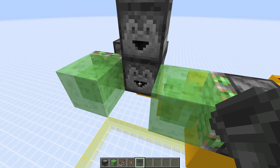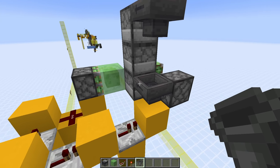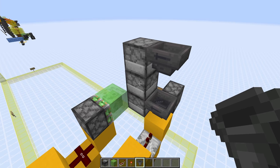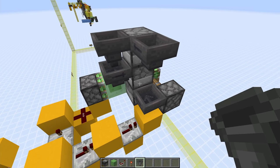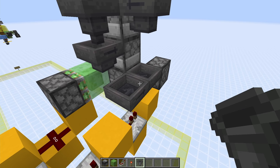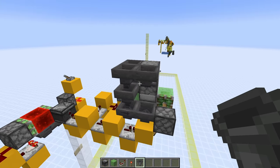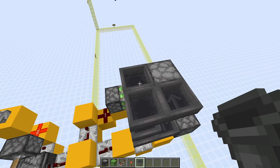Next, add three droppers in this position right here, then come around the back and add a hopper pointing into the back of the bottom one and a hopper pointing into the back of the top one. Then add a hopper pointing into the side of this one, and then one on top of the hopper pointing downwards, and then another hopper pointing to the side of this hopper, and then two more facing into that one. That means that all of the droppers can now get fed all of their gold equally by these three hoppers on the top.